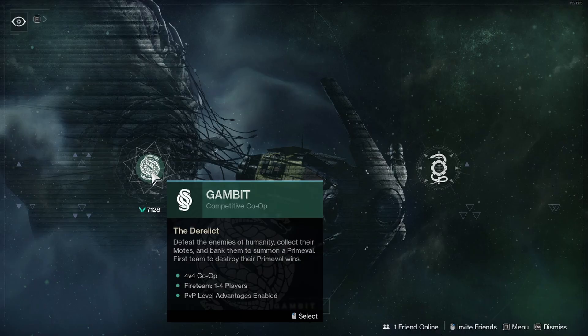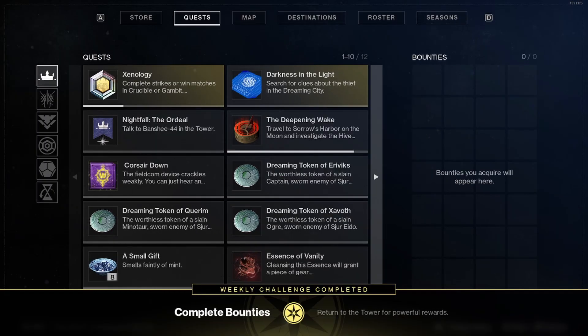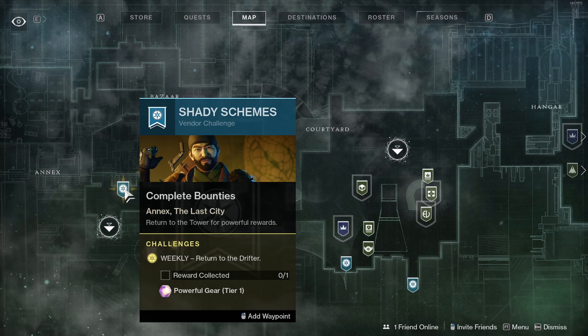Go to Destinations, select Gambit, and complete all the bounties. Once you've completed all the bounties, at the bottom of the screen you'll see 'Return to the Tower for a powerful reward.' That's when you go talk to the Drifter.